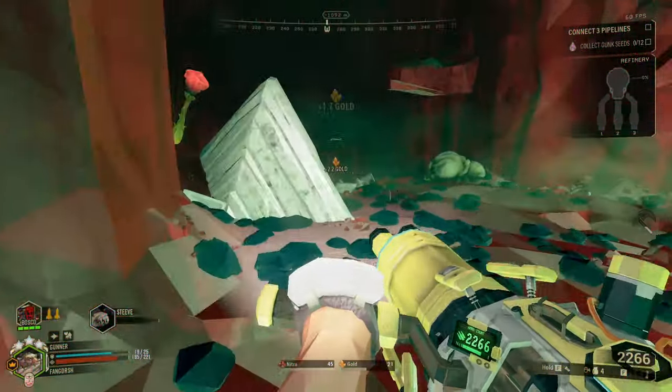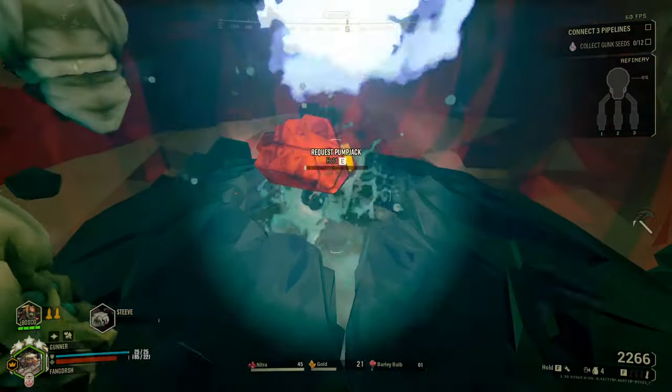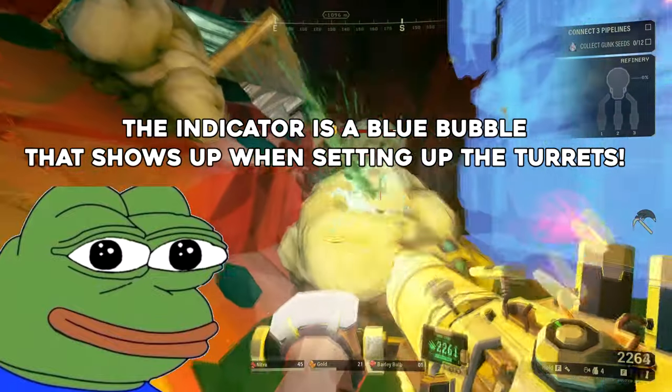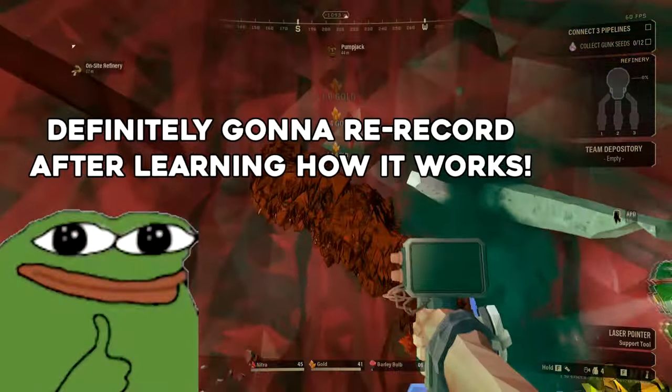That was a glitch that got patched in a recent hotfix. So now it should actually show the blue line between the two turrets. So I'm also probably going to re-record that as well.